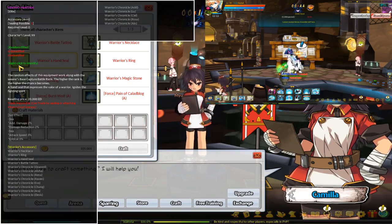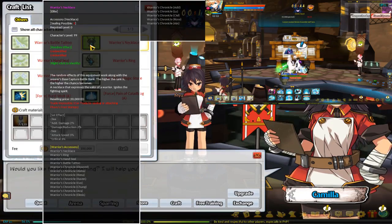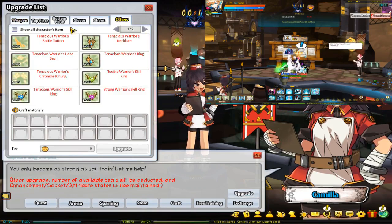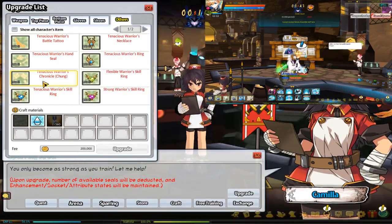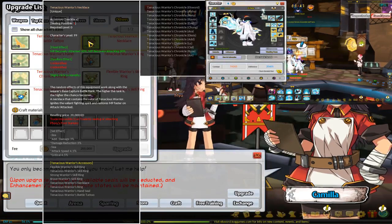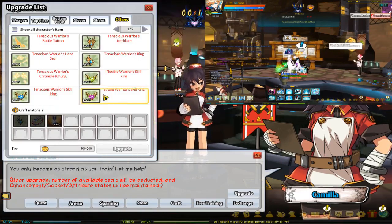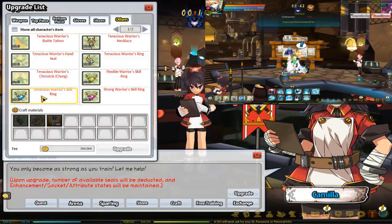Because of how Ereda is in the current meta, insofar as trying to queue and get the items you need to upgrade the Ereda accessory set — you get them in two stages. They come in the Warriors variety, and then after that you can upgrade them to the Tenacious Warriors, or for the rings, the Strong or Flexible Tenacious Warrior variety of the upgraded set, which are some of the most valuable accessories in the game specifically.